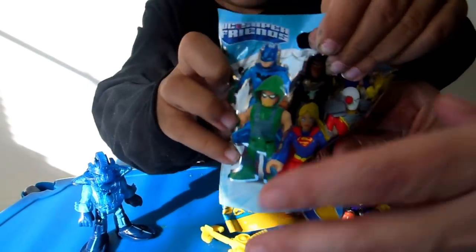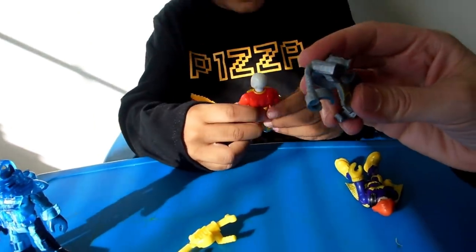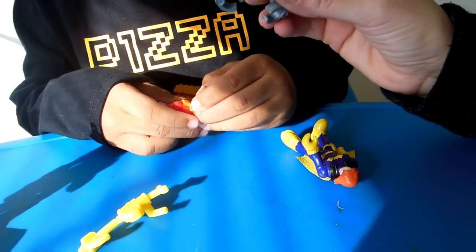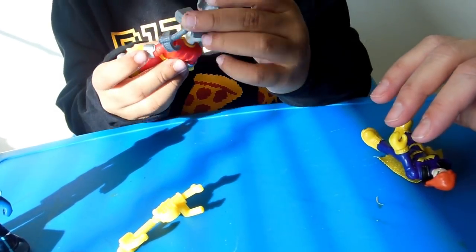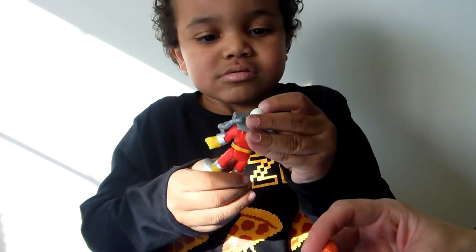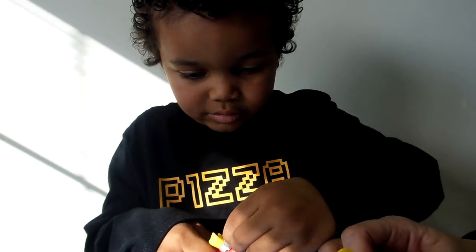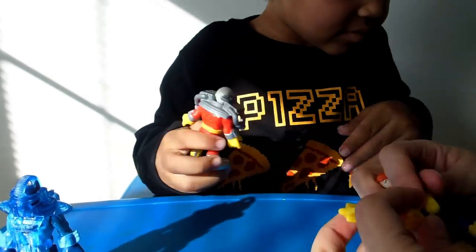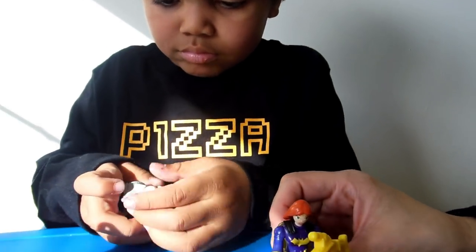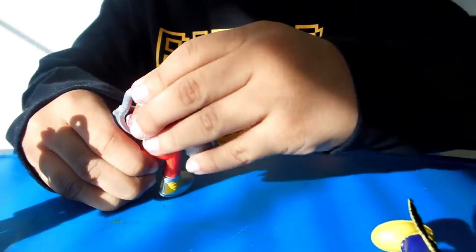We have another blind bag. Who's that? This white dude. Who is he? His name is White Slusher. It sounds like you. So what does he do? She comes with... How do you put this on? Right here. She comes with a little piece. And who's he? A White Slusher. Probably.